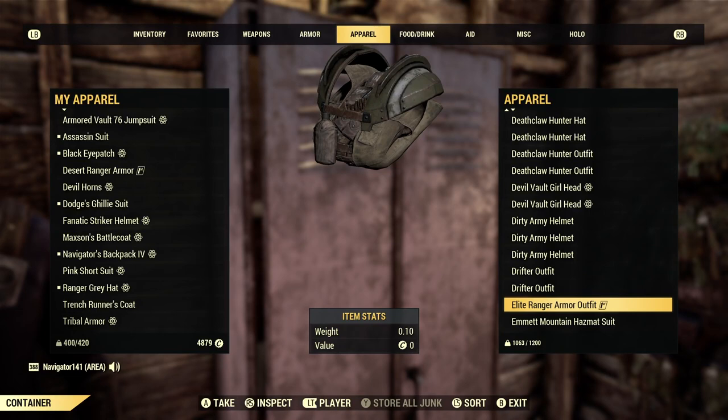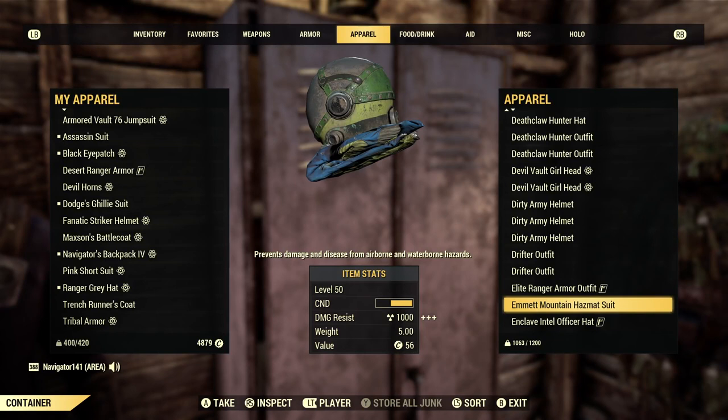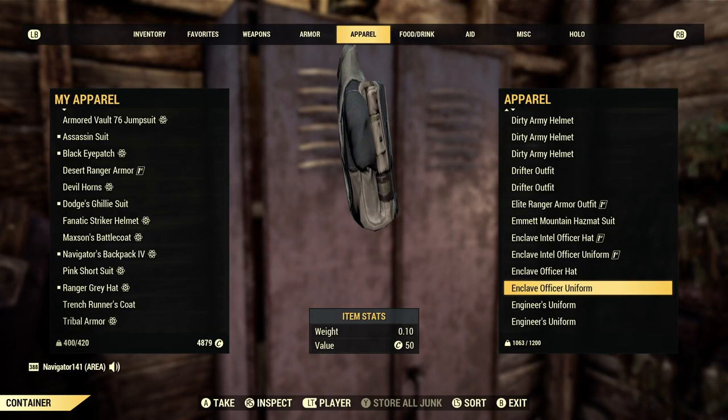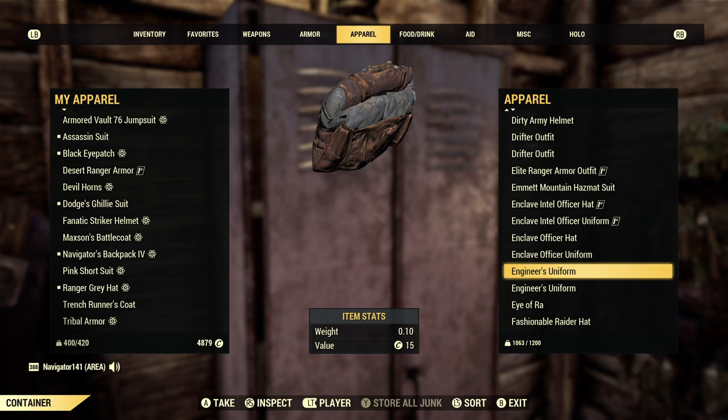There's my M&M Mountain hazmat suit. I do want to get another one — I'm waiting for this to actually drop for me at Rad Rumble, that would be so awesome. Some Enclave stuff I just picked up recently, just in case I needed it or one of my friends needed it. The Engineer's uniform is a really sweet outfit — this and the welding goggles go perfectly together.